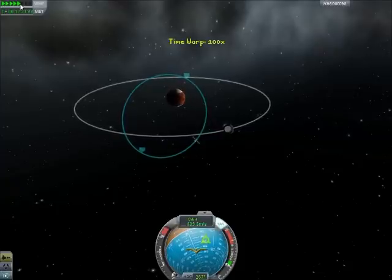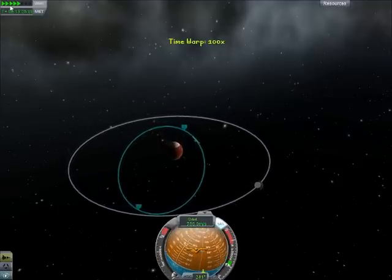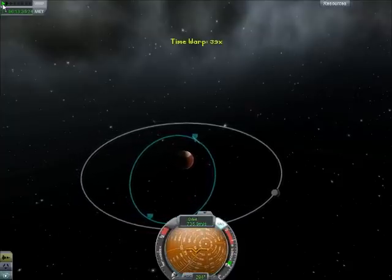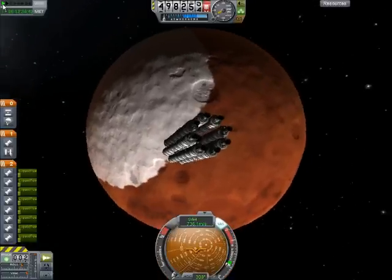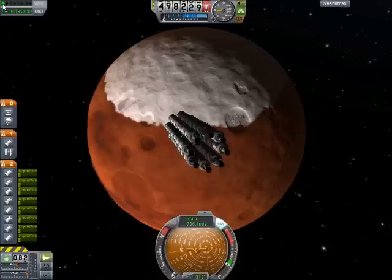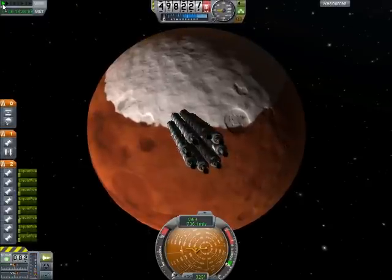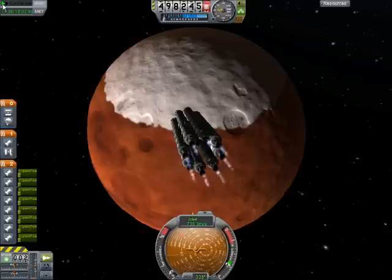Let's speed this up a bit. You don't want to speed it up too much because you don't want to miss the burn, although if we miss it we could just go around again. There is a really good look at the planet. Those of you who know anything about planets can figure out what this planet represents — one planet farther out than us, red, polar ice caps. Any guesses? That's right, it is Mars, but in this solar system it is called Duna. That's how I will be referring to it, unless I slip up and call it the wrong name.